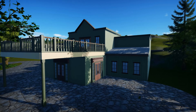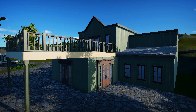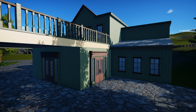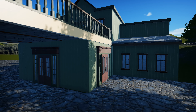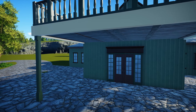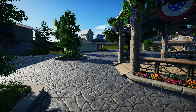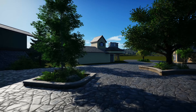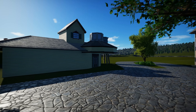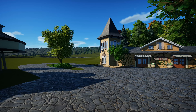This bank-looking building is going to be the guest services building and also the guest lockers — themed after a bank, with little safety deposit box-style lockers that guests can rent. We'll probably also do stroller rentals out of this. I'm actually not going to show much more on this building because I'm pretty sure I'm just going to tear it down. It still needs a custom roof and I'm just not happy with it.